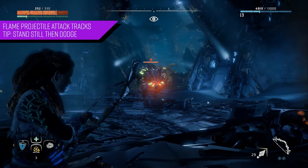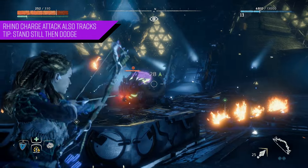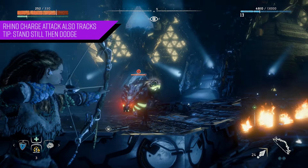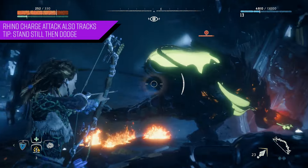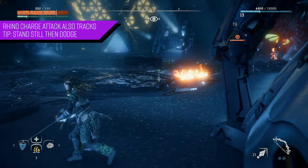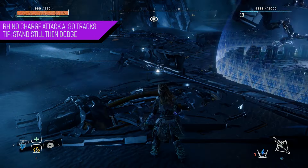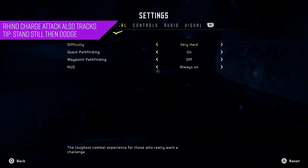The rhino charge operates in a similar fashion — it tracks your movements. I also like to stand in place for that one, wait for the Fire Bellowback to commit to the charge, and then dodge out of the way. The rhino charge is perhaps its most devastating attack. On hard or very hard difficulty, it's pretty much a one-hit kill if it catches you at the right moment.